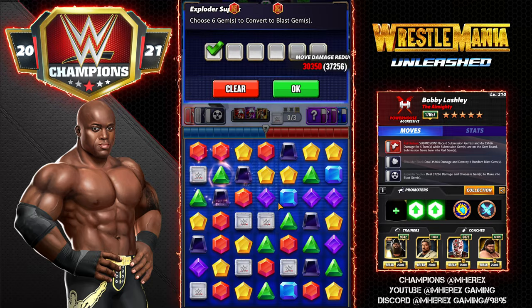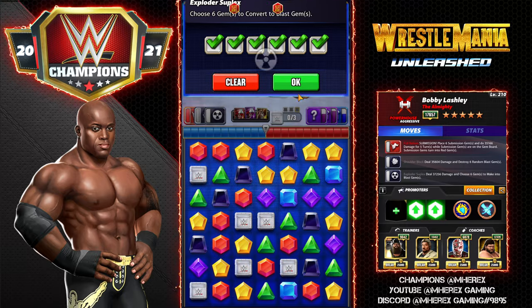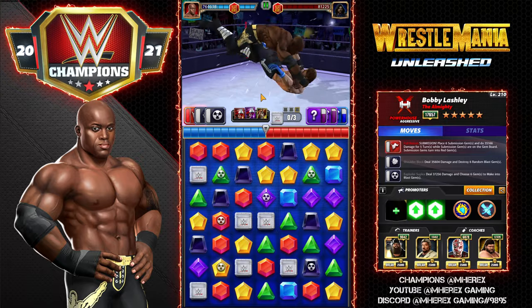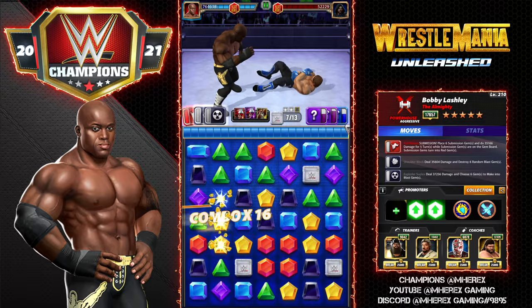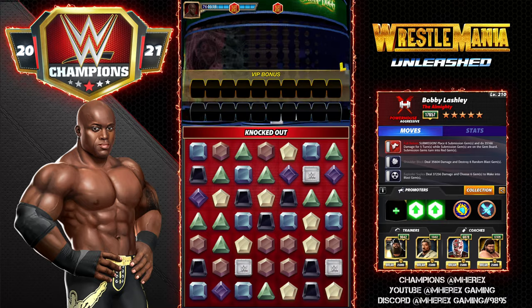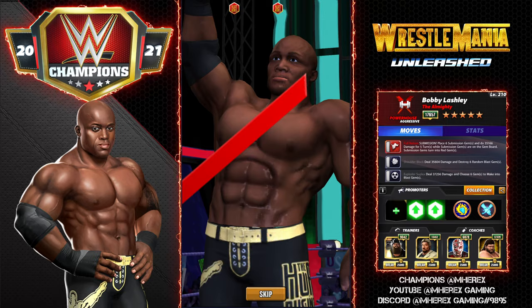Another really strong move set and pretty fast if you start with dual trainers — not quite as much damage, but you could wait for a black match and go gem damage. I did change the graphic on the right again; this is a little easier and faster for me to make. Let me know in the comments what you think. Again, another really strong build — and keep in mind none of these are my favorite build yet.